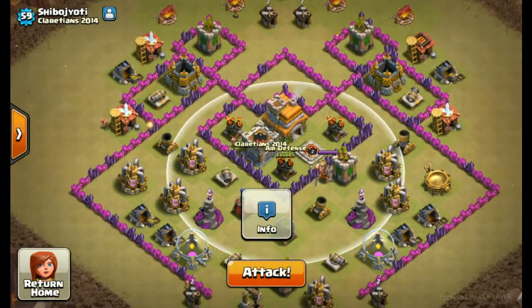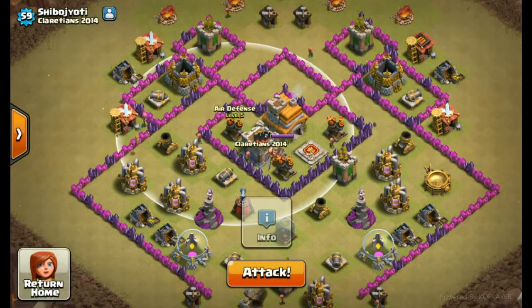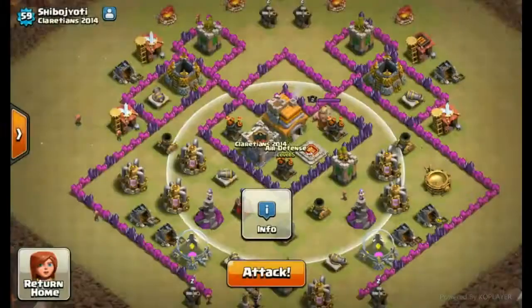When going for an anti-drag base, always target the middle AD - that AD which is not in that line. That AD is gonna do considerable amount of damage to your drags because when your drag clears those 2 ADs, your drag will not be having enough health to clear that last one.